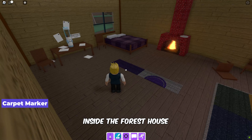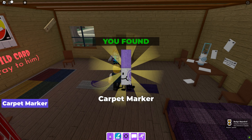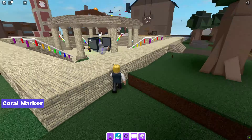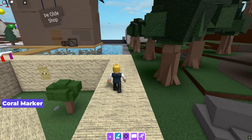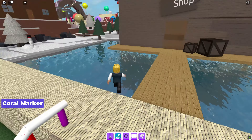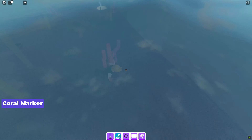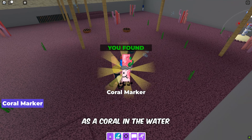Inside the forest house, touch the carpet to reveal the carpet marker. Next, follow my lead to locate the coral marker — it is disguised as a coral in the water.